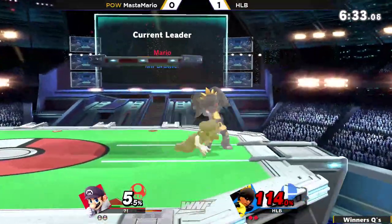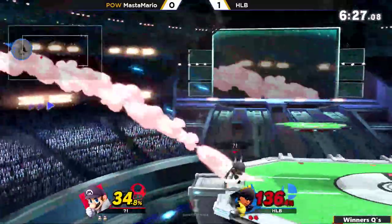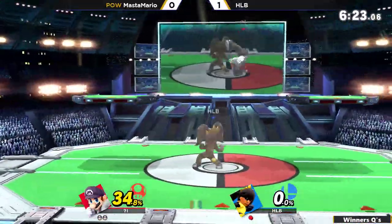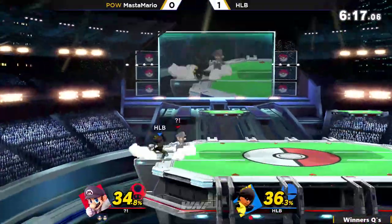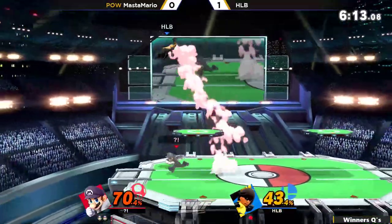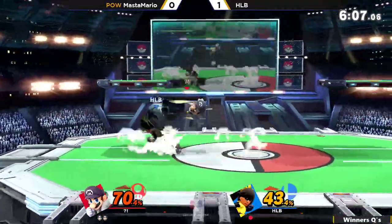We're down to two stocks apiece now. Up throw into the down air, Mastamario comboing into the up air and the neutral air — 60% so quick. I was actually thinking that taking the suicide and taking Mastamario with him was going to break the momentum, but he did not let it stop him for a beat. Here's a down throw, HLB connecting into that up air, but Mastamario using that combo-breaking neutral air to get right out. Back air by the ledge — that's going to be enough to take HLB's second stock, and we're down to our final stock. This match just happened so fast — you can't blink, you're gonna miss some type of action.